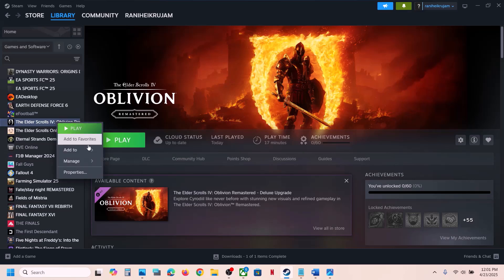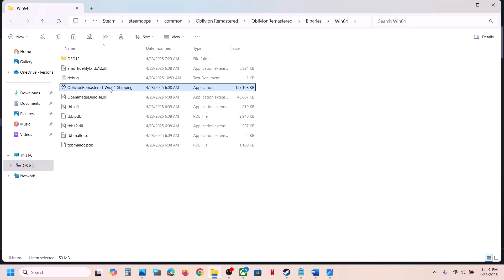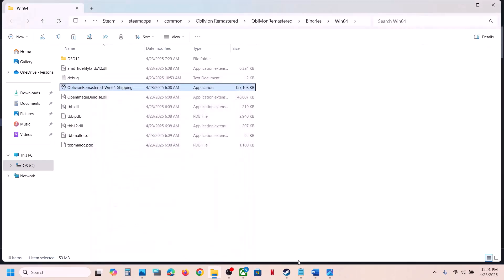The next step is to run the game from the game installation folder. Instead of launching from Steam, right-click the game, select Manage, Browse Local Files, and double-click the exe to launch it. If that doesn't work, open the Binaries/Win64 folder and launch from there. If still not working, go to Properties, check Run This Program as an Administrator, hit Apply. You can also try Windows 8 or Windows 7 compatibility mode, or disable full screen optimization.